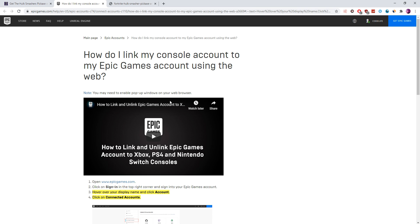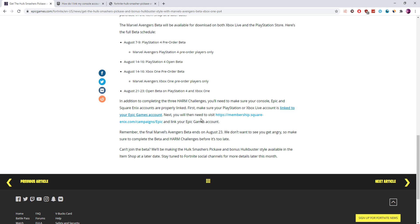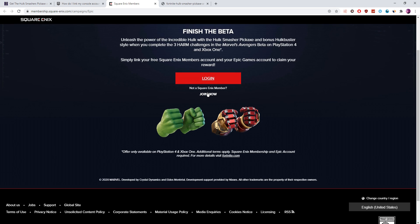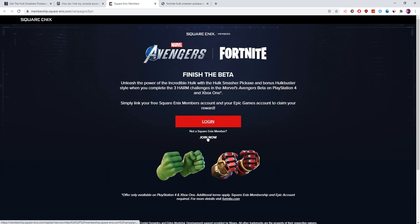But that is only step one of the process. There is another step which is back over at this blog post right here. Whatever you just did with the Xbox and PlayStation account, you need to do it again but with a Square Enix account. And to do that guys, it's very simple — just make an account, log in, and boom, it'll do it. Just go through all the steps and you'll be good to go.